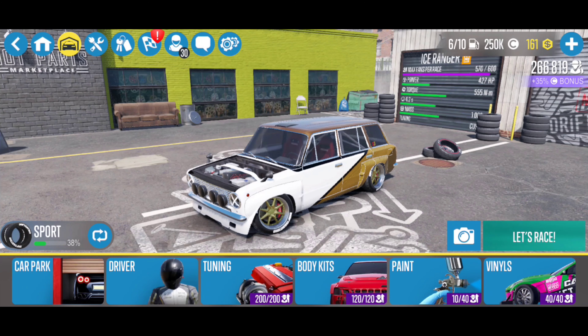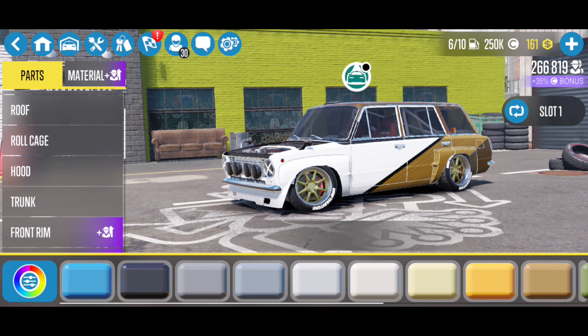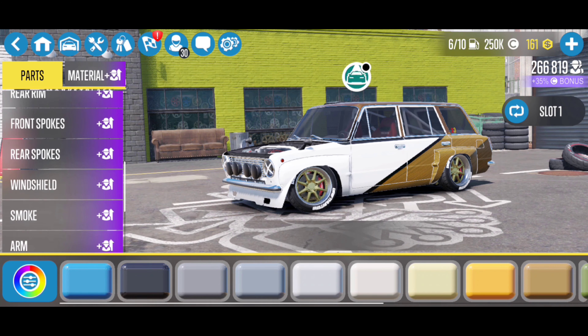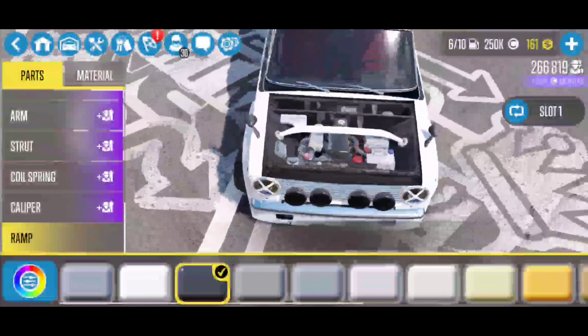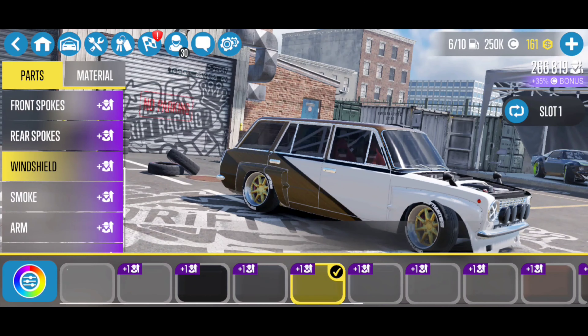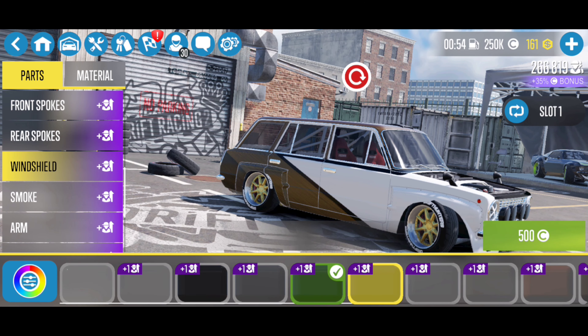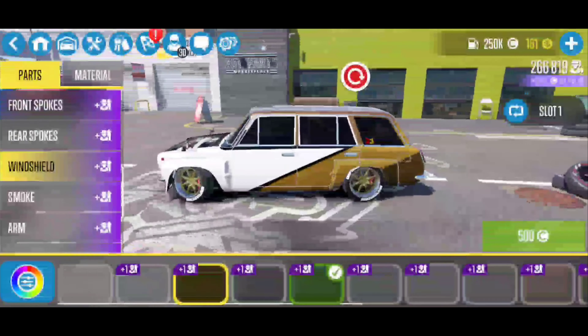Another new thing they added is that we get to paint specific parts now. Customization options now include painting of some parts. So we're going to check that out — we have Body, Doors, Roof, Roll Cage, Hood, Trunk — all the normal stuff. Windshield, Smoke Arm, Coils, and Ramp. I think Windshield is definitely new — we get to tint our windows a little bit more now. That's really cool stuff.